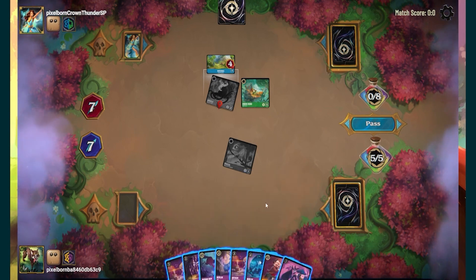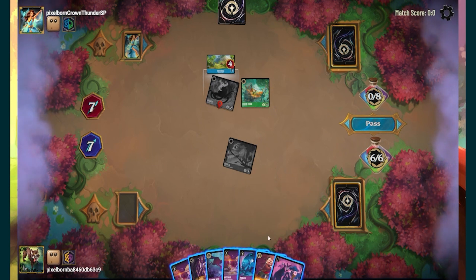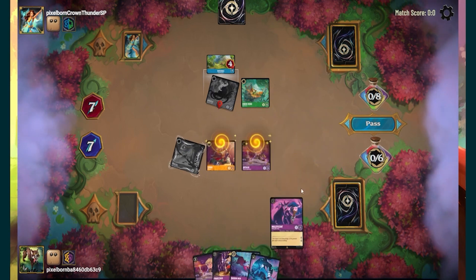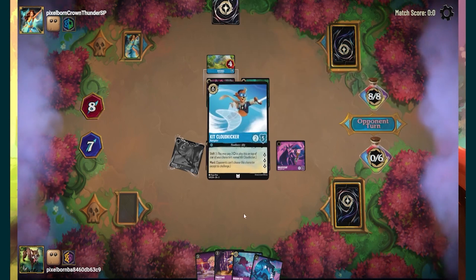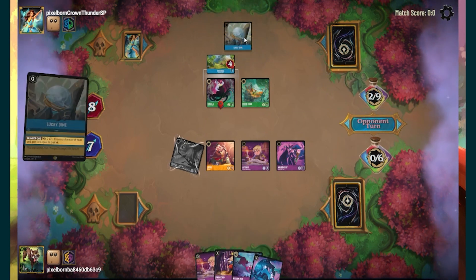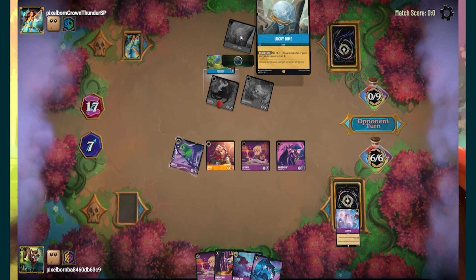I'm not 100% sure if Into the Inklands is going into power creep territory. I think there are some very strong cards from the set, but I wouldn't necessarily call them power creep cards. Robin Hood is questing for four, and there's a new item — 'Lucky Guy' — choose a character of yours and gain more lore.